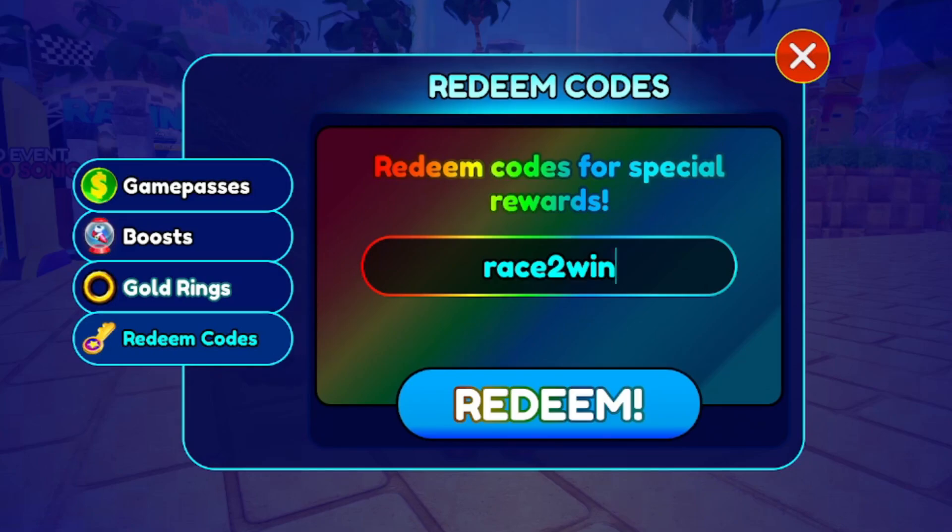Next code is race2win — all lowercase, r-a-c-e-2-w-i-n. This code should give you 100 race tickets.